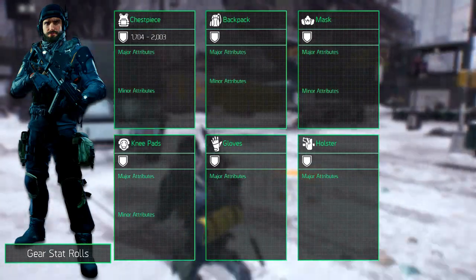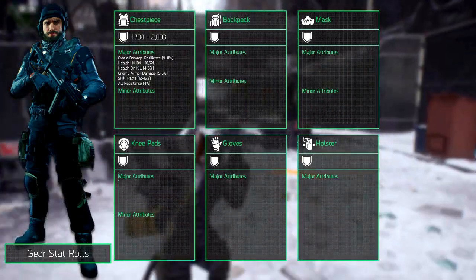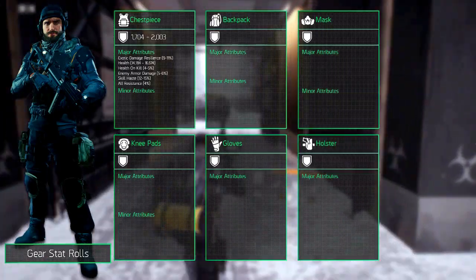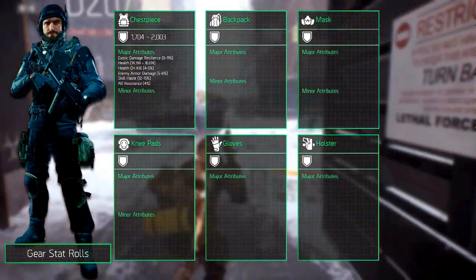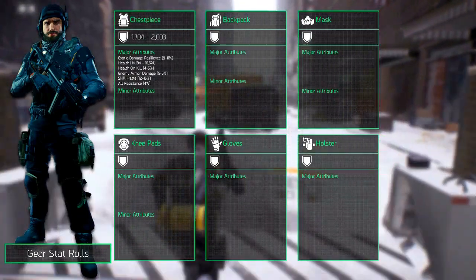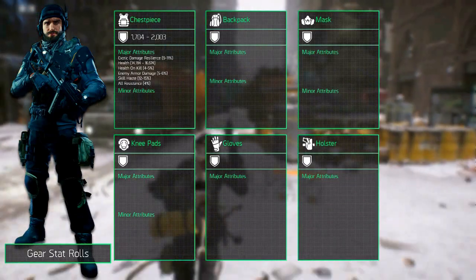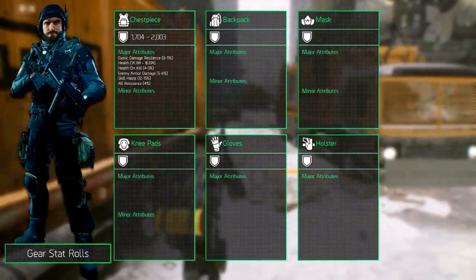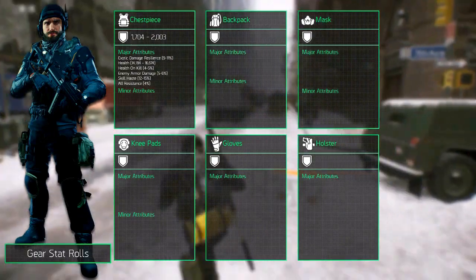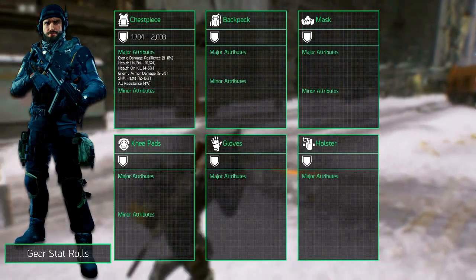It can roll two major attributes, and you can choose from multiple options: exotic damage resilience which rolls between 9 and 11%, health which can roll between 14184 and 16167, health on kill which can roll between 4 and 5%, enemy armor damage which rolls between 5 and 6%, skill haste which can roll between 12 and 15%, and all resistance which always rolls at 4%.